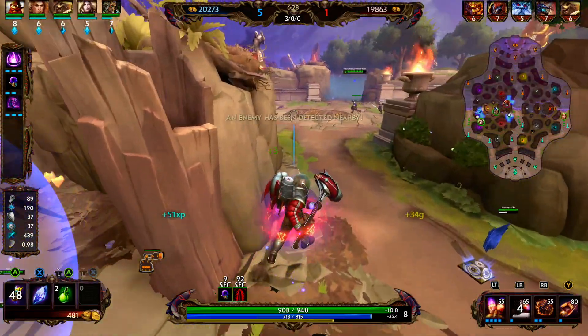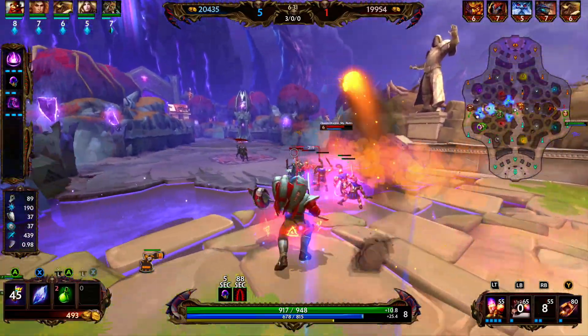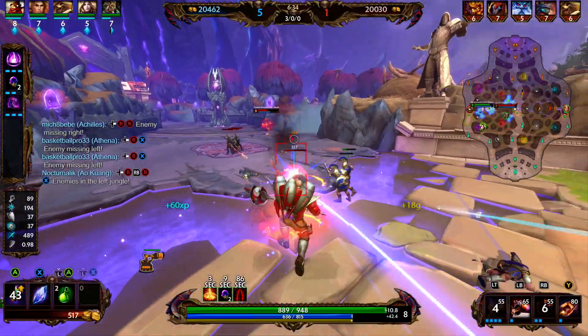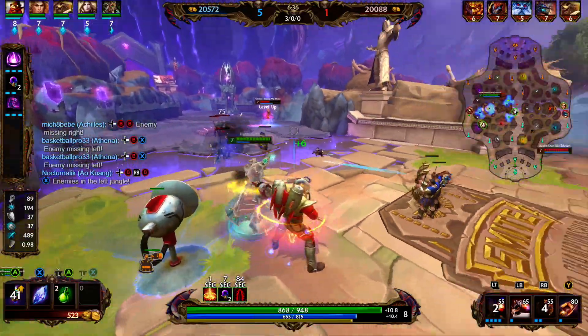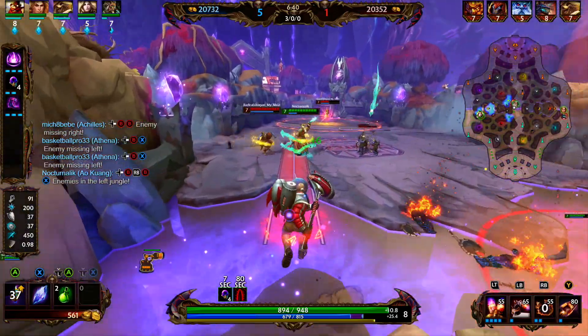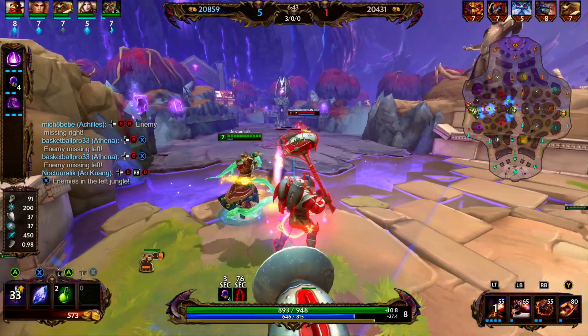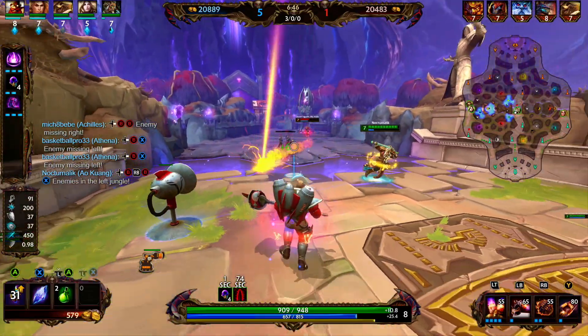We're going to go ahead and hit the small harpy, just try to get some gold and XP while we wait for the minion wave to spawn. Right there we hit him with our 3 and it knocked him back, but our 1 was not within range to get the hit. That will happen sometimes — usually they will fly to the side and not directly backwards.